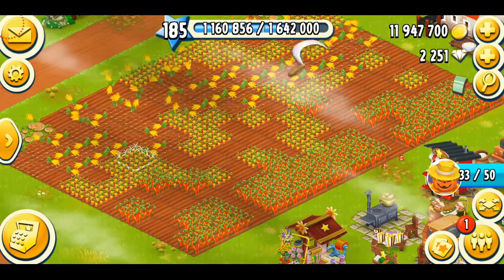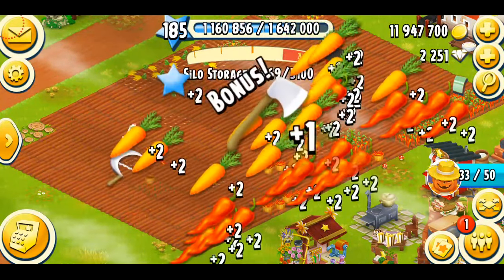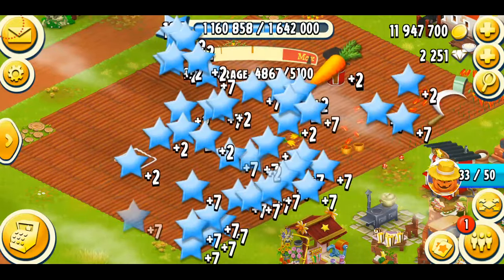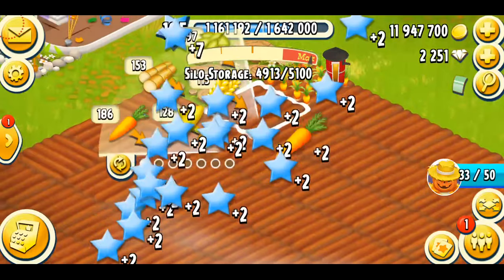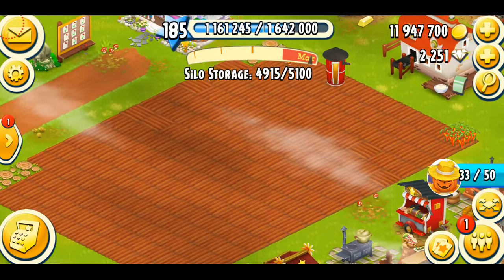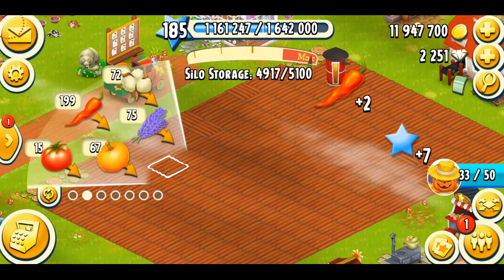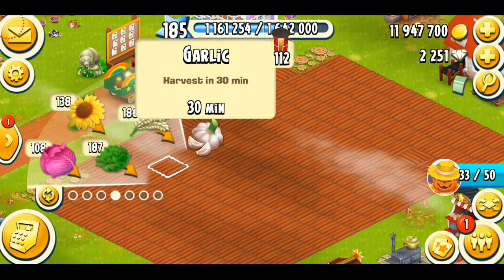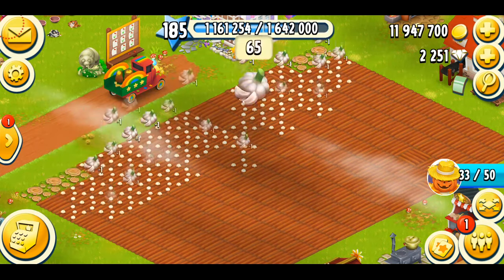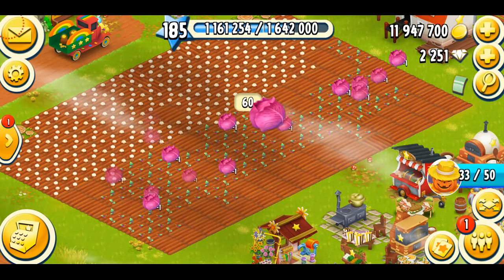Let's just harvest my crops quickly. I've got some carrots and pepper over here. Oh, we just got a saw — sorry, that was an axe, not the saw. And what about this little carrot piece there? So we need to plant. Let me just have a look at the crops that I'm missing. Let's plant some garlic, and maybe I'll go with some cabbage.